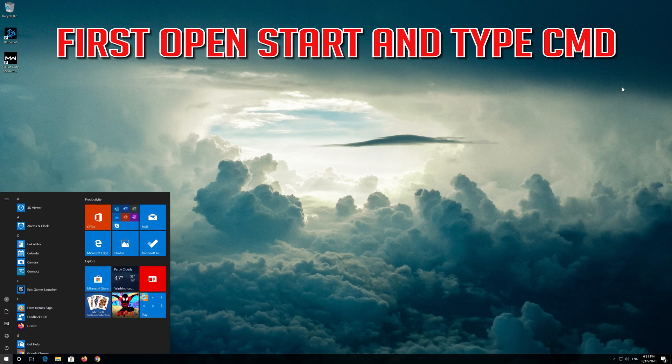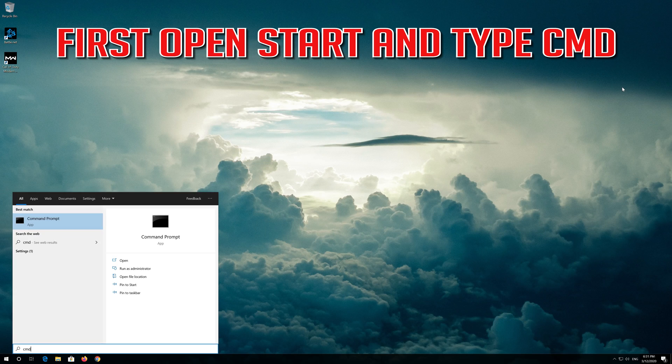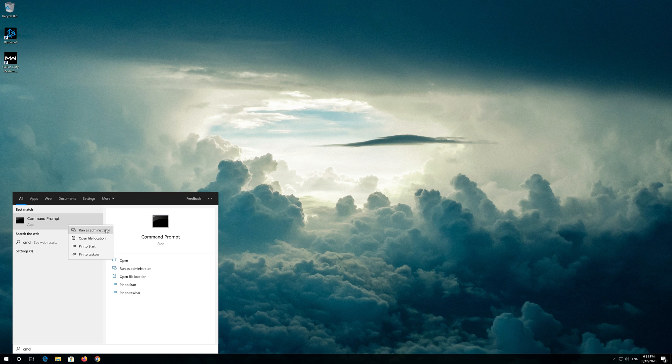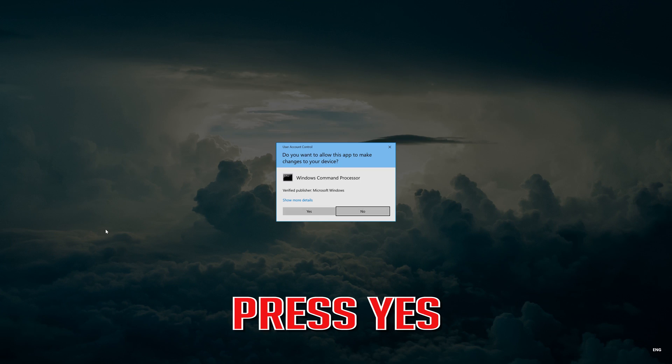First open Start and type CMD. Right click Command Prompt and select Run as administrator. Press Yes.